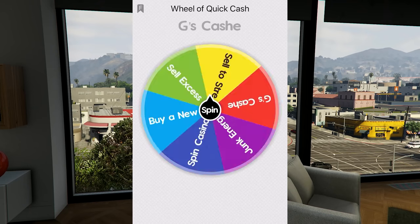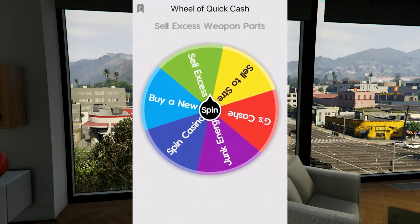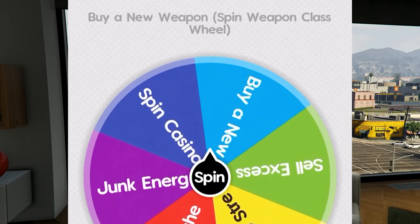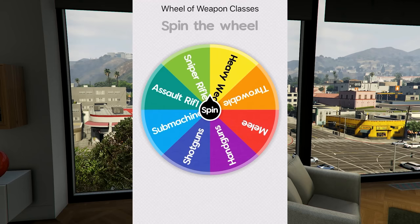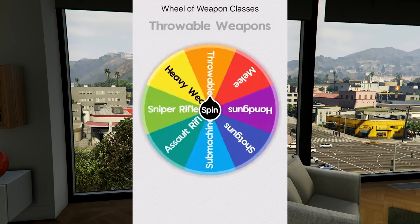Now I'm on the wheel of quick cash — let's spin it to see how we start this episode. We're actually not going to be making money; we're going to make a small new purchase — a new weapon determined by the weapon class wheel. Let's spin the wheel of weapon classes and whatever it lands on, we have to buy a weapon from that class.